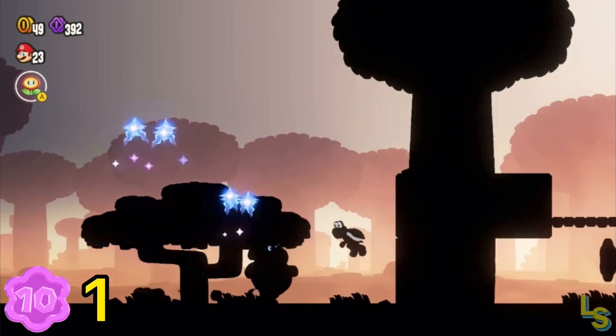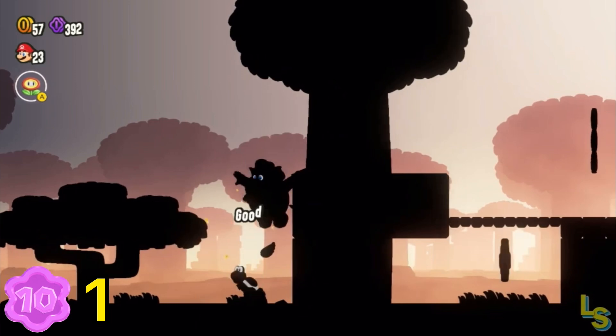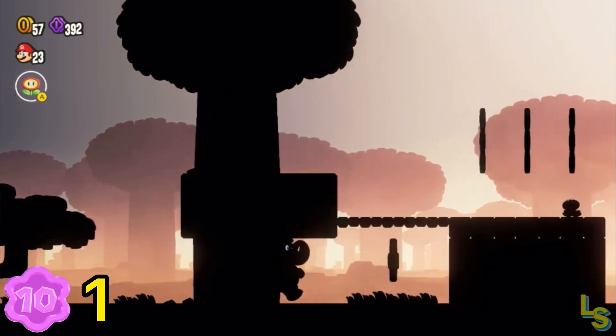Progress through the dark level until you spot the outline of the first flower coin. Use your elephant trunk or a Koopa shell to destroy the wall of brick blocks to the left of it.